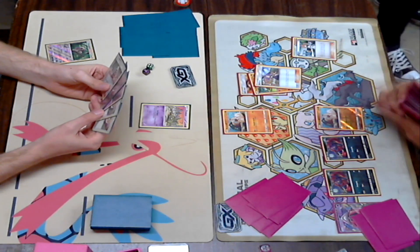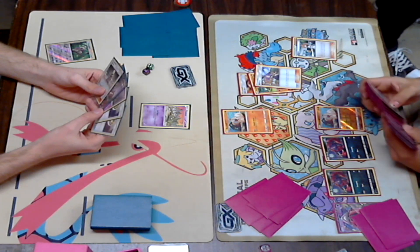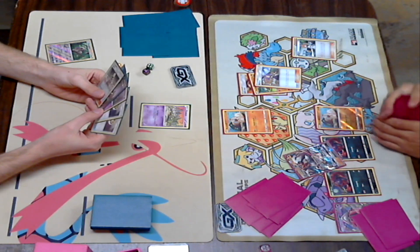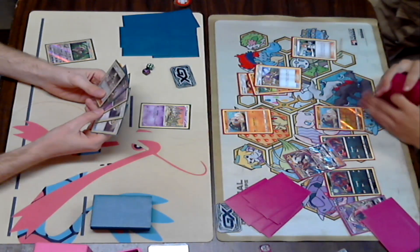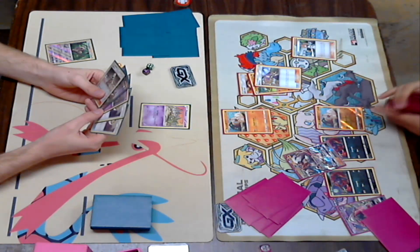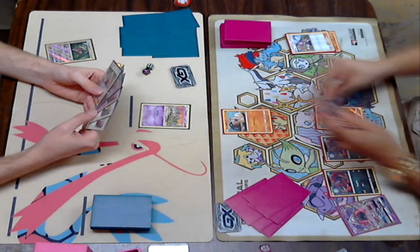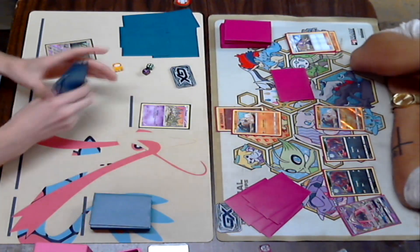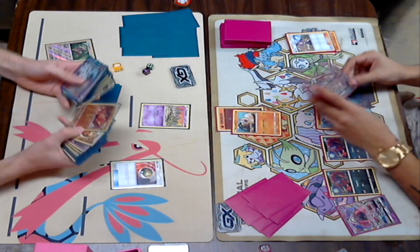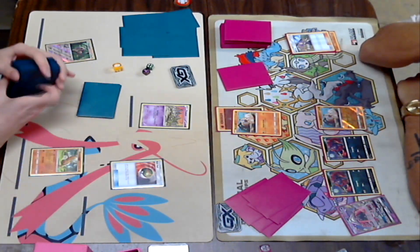Looks like Kira is going for another Zorua — I am A-OK with that play. Get as many of your babies down as possible. And a basic Fighting Energy to attach to the Rockruff. A very, very strong turn from Kira. This is looking really good for Kira. Looks like two Nest Balls were played, so Dylan is going to get down a Sudowoodo, probably a Baby Buzzwole, maybe another Trubbish — yep, gets down a Baby Buzzwole, and he's just going to N right there, which is probably A-OK for Kira, getting six fresh new cards.